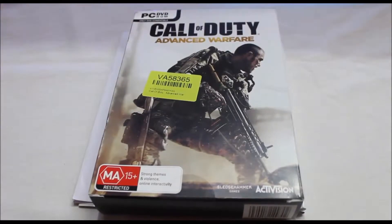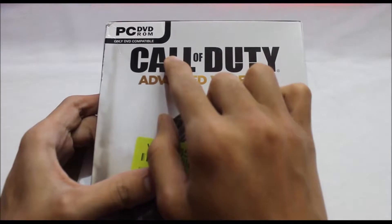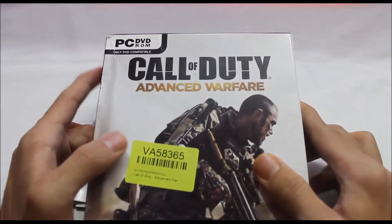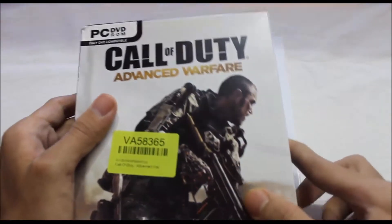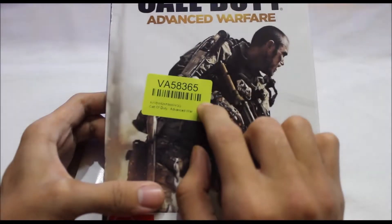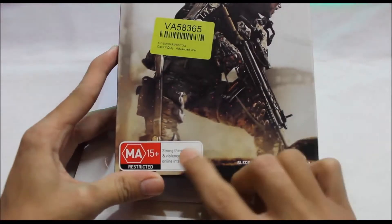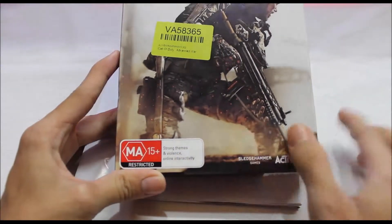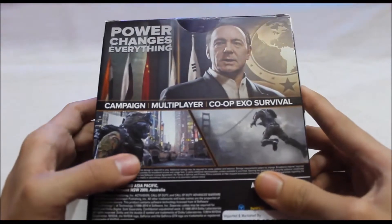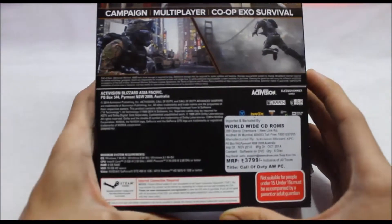Okay guys, let's unbox this stuff now. You can see the box — it says PC DVD-ROM compatible, so you basically need a DVD writer for this. We can see the Call of Duty: Advanced Warfare logo over here. This is the online site where I bought this from, and this is a code from there. We can also see the 15+ restricted rating.